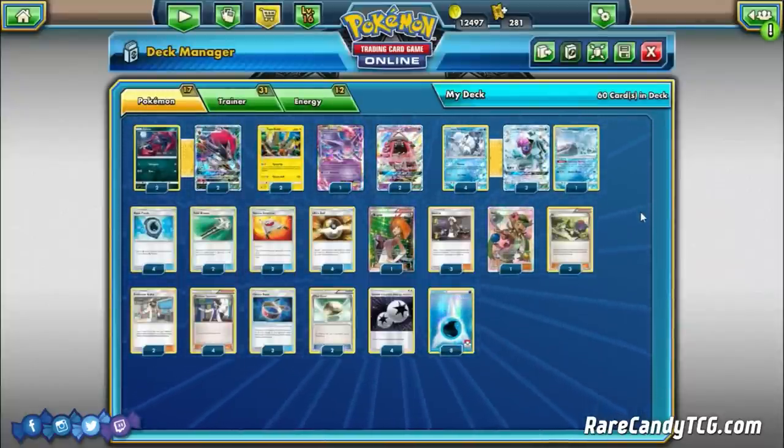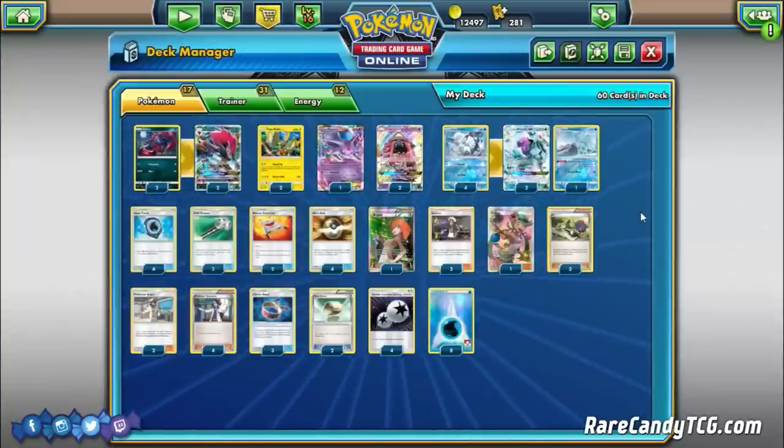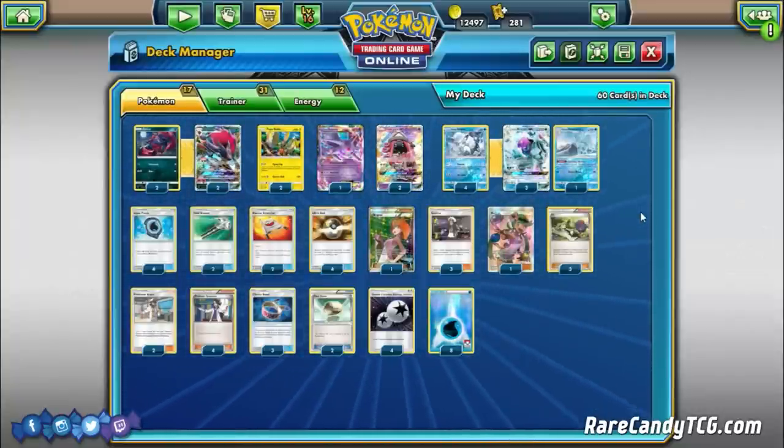That's the list we're going to be trying out. Definitely excited to have a new partner for Alolan Ninetales. Let's switch over to the battle portion of the video and we'll show you how this deck looks in action.